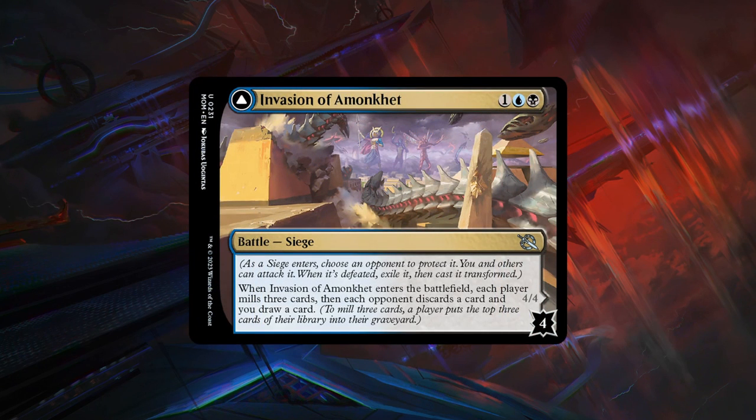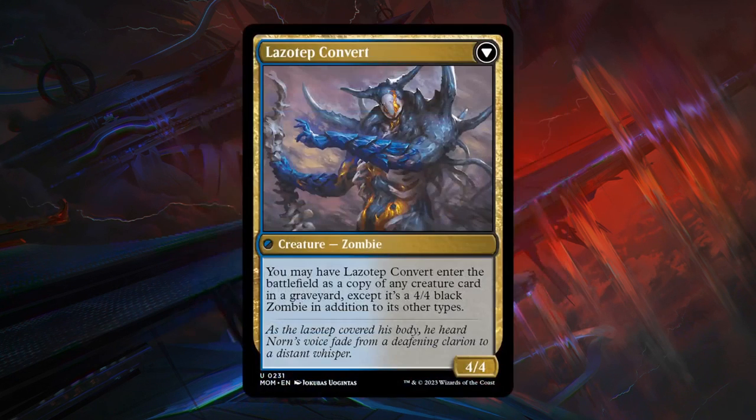Next is Invasion of Amonkhet, a 3-mana uncommon battle with 4 defense counters. When it enters the battlefield, each player mills 3 cards, each opponent discards a card, and you draw a card. And if it does transform, you get Lazotap Convert — a 4/4 where you may have it enter as a copy of any creature card in a graveyard, except it's also a 4/4 black zombie. So hopefully you can copy a powerful creature with keywords like flying, making the Convert even better. Quite powerful — B grade.